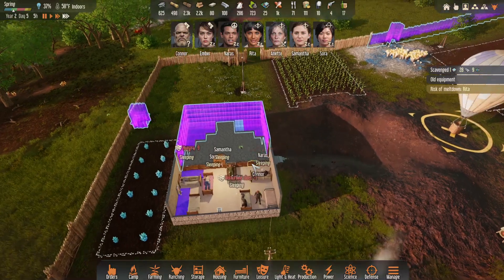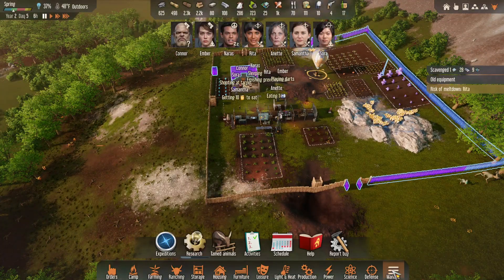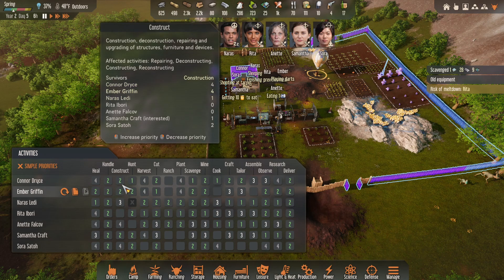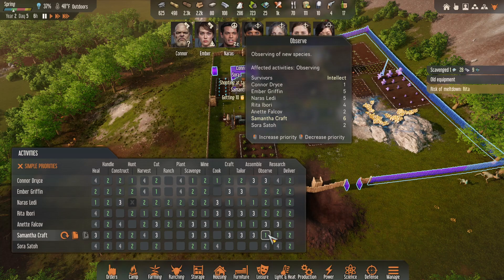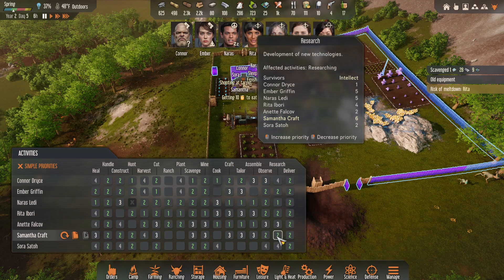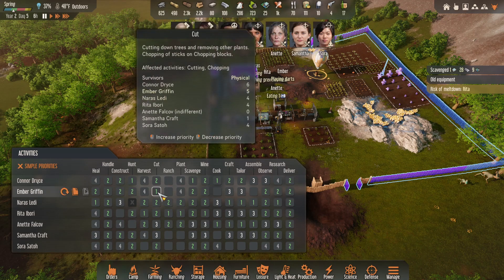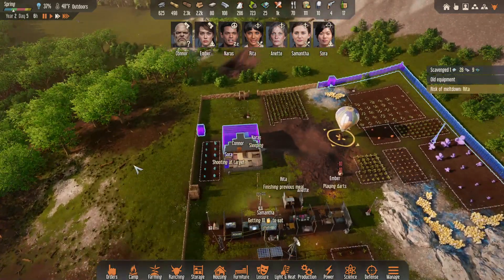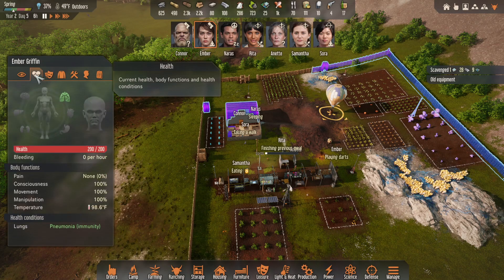We need to get this done. It's not that we're lacking stuff, it's just we're lacking people that will build. Let's take a look at construction. We have three people that have construction at two. Samantha also has observe and research at one — maybe we don't need to have one for that, maybe that could be a two. Connor has hunt at one and cook at one, that's okay. Ember has cut at one, which I don't think we need anymore — we can put that at two. Maybe that's going to speed up construction a bit.